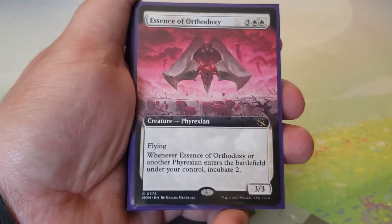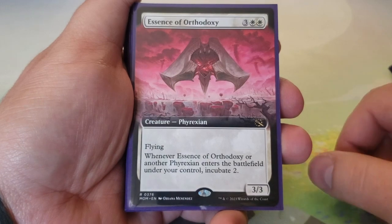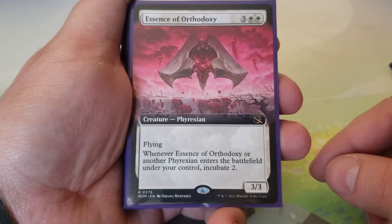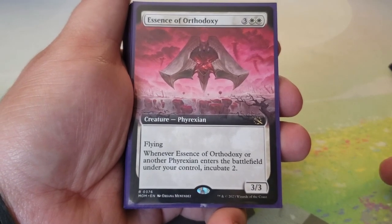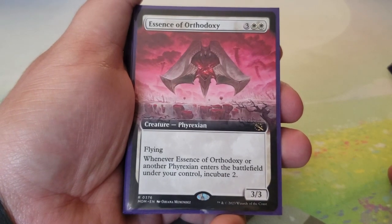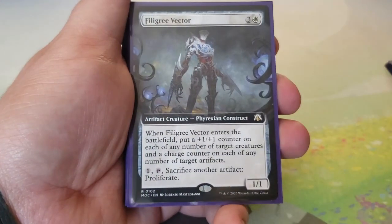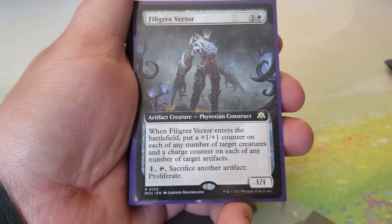Essence of Orthodoxy — three and two white for a 3/3 with flying. When it or another Phyrexian enters the battlefield under your control, incubate two. With Elesh Norn, Mother of Machines out, we see that trigger doubled. We're going to see a bunch of incubators hit the table, and smaller incubators are the better sacrifice targets for many things in this deck.